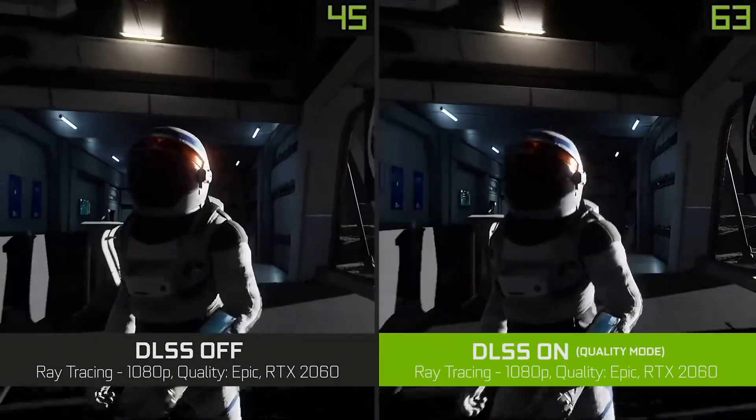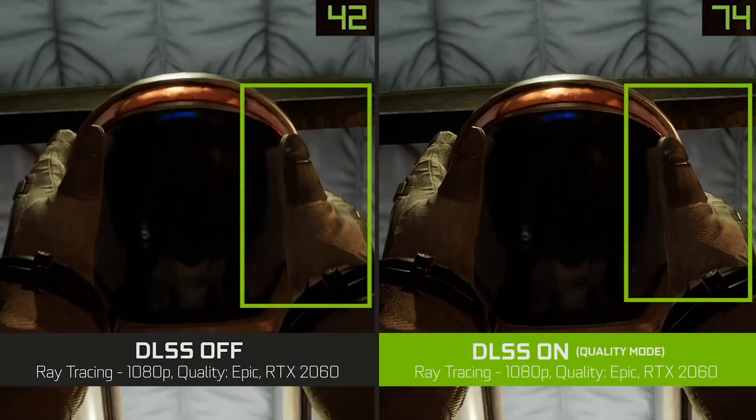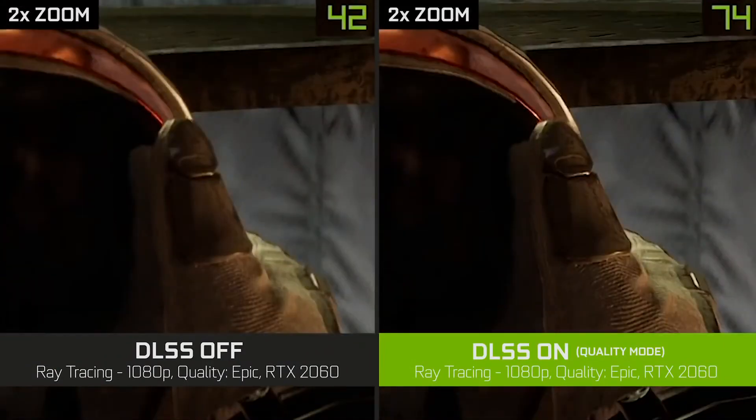Let's now look at some examples of the new DLSS in action. In Death Stranding, if we zoom in on the gloves here, you'll notice that when DLSS is enabled we're getting more detailed images and we're getting higher frame rate.